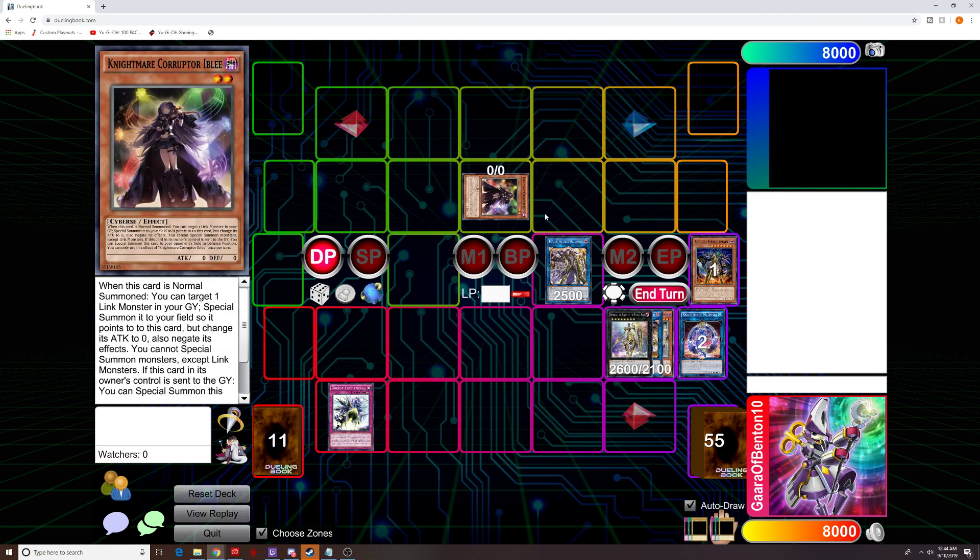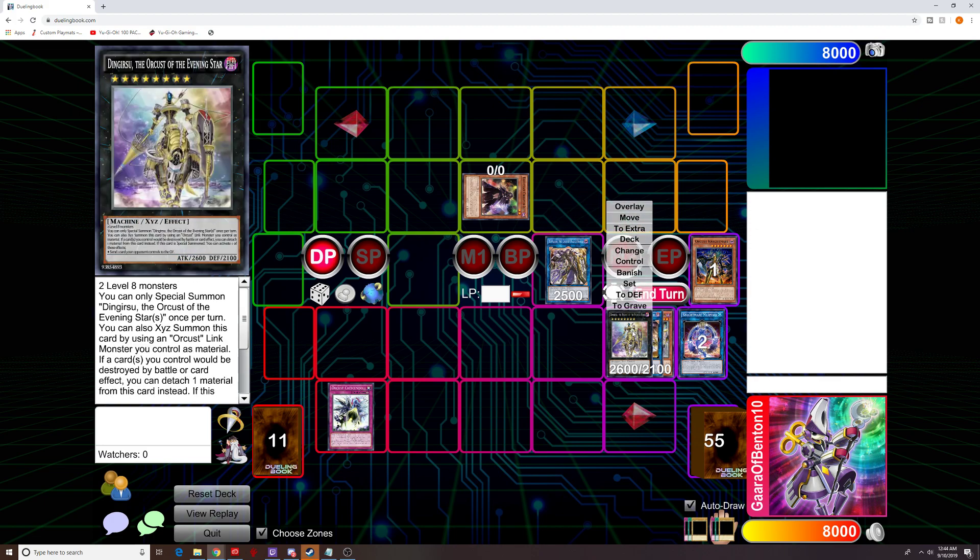Now with our opponent also having Iblee — the Iblee will not help if our opponent is playing an Orchist card, we just gave them a free start. But it is what it is to protect ourselves against Nibiru.